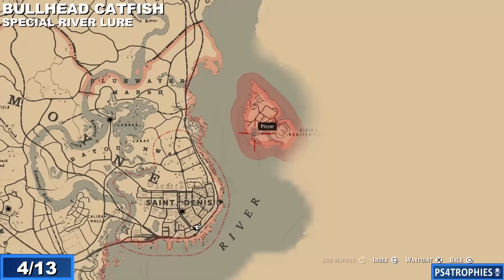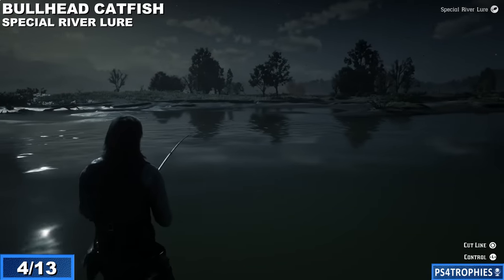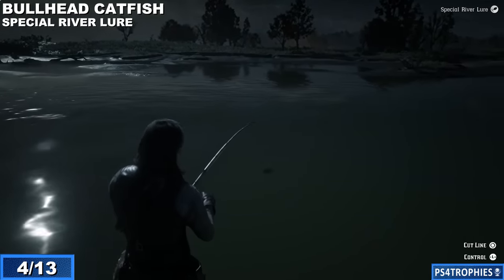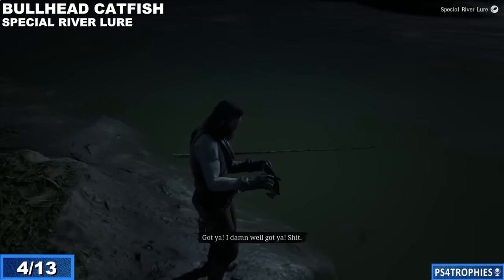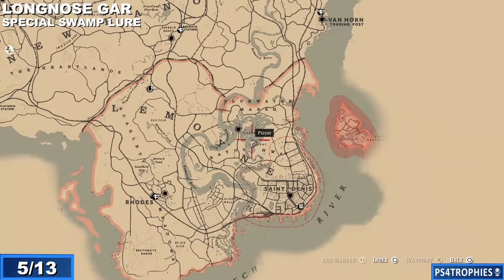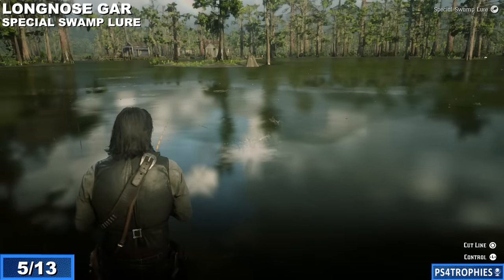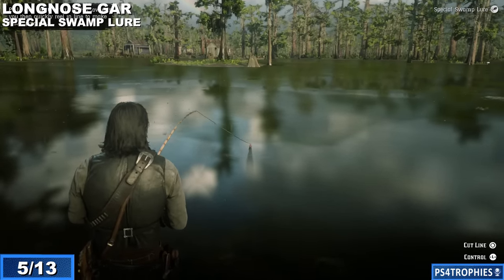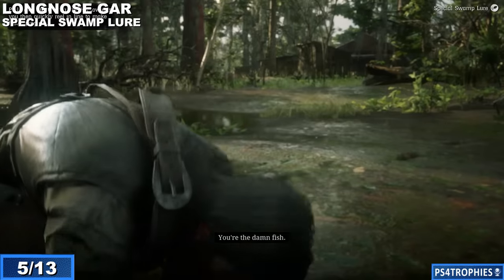This muskie we'll stow, but we're real close to the post so we can ship it off. Now I'm going to go get the bullhead catfish — it's kind of on the island over here and you're going to need the special river lure. This one took me a little bit longer to catch for some reason, but eventually I get him. Throw this little guy in our pocket and move on to number five: the longnose gar. You need the special swamp lure for this — the first time we use that one. This guy's pretty aggressive, so just wait for him to tire himself out.